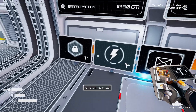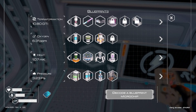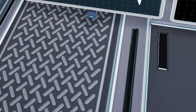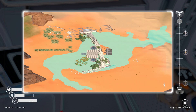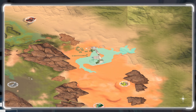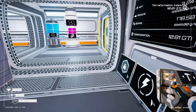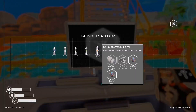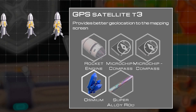So we may as well decode that and see what we have — we didn't do that last time. Decode GPS satellite T3. That will allow us to zoom out even further. So over here, this is our mapping screen. This is how far we can zoom out currently — you can't really see too far. I'd love to see my bridge and stuff. Let's jump down to the launch platform and we can see what we need for the T3 satellite: rocket engine, osmium, super alloy rod and microchip compasses. Okay, we can do that.